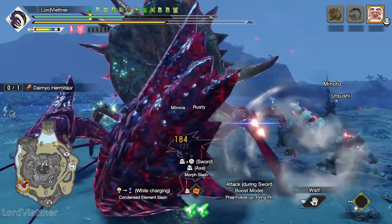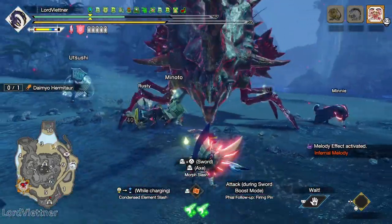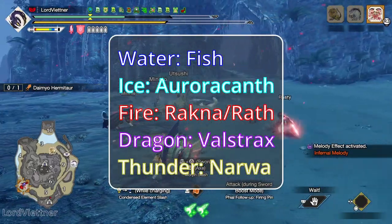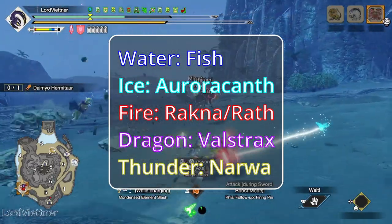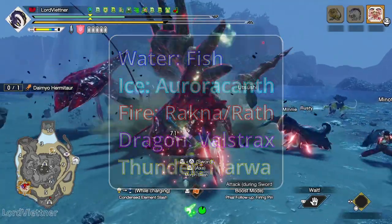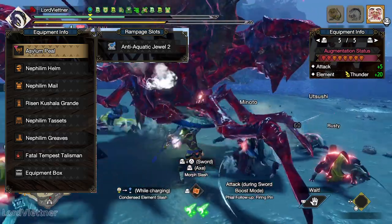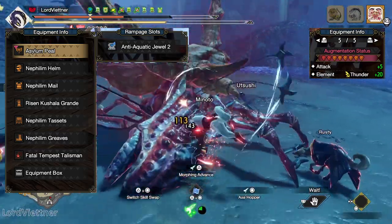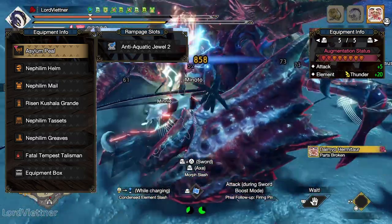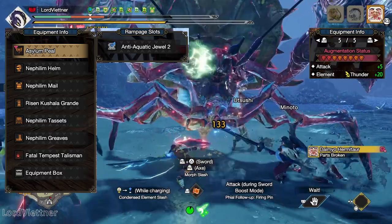This set will work with any elemental chargeblade. I'm even going to show it off using the Narwa chargeblade, which has no slots aside from its rampage slot. There are a lot of good chargeblade options per element, so use what you like, but I'll share a list of what I personally use as a starting point. You're going to slot in either your anti-species deco of choice or an elembane deco, depending on your rampage slot level and the monster matchup. The augments are one attack and then the maximum amount of element up, which helps maximize our element — and since we're really dependent on that by using element phials, this is kind of a big deal.